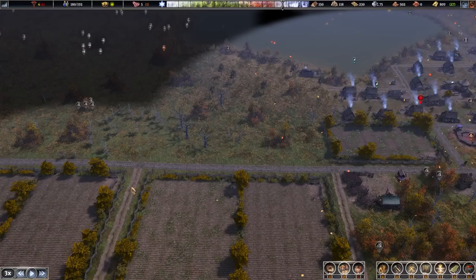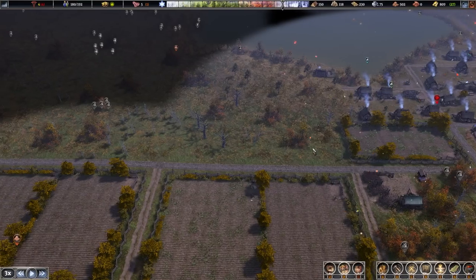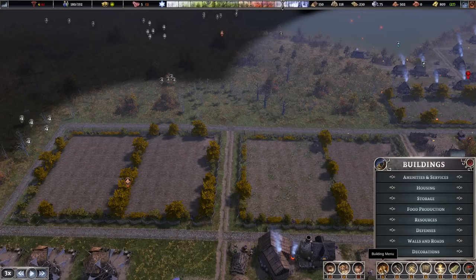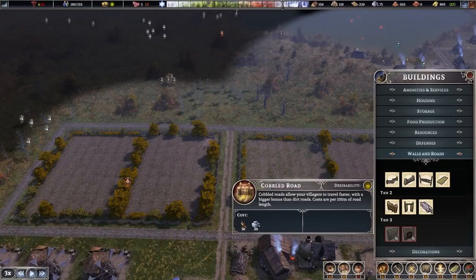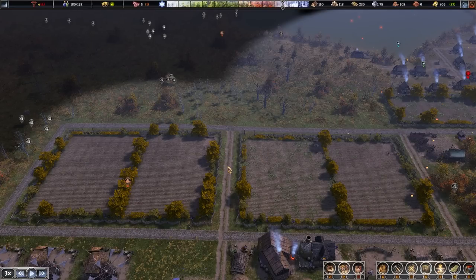An extra tip about roads: when you click on a dirt road you have the option to click the upgrade button, however it's actually quicker to destroy the road and then rebuild it as a cobbled road. In your build menu under walls and roads you'll see the cobbled road is unlocked at tier 2. It does the same thing as the upgraded dirt road, but destroying and rebuilding will save you time in the production process.